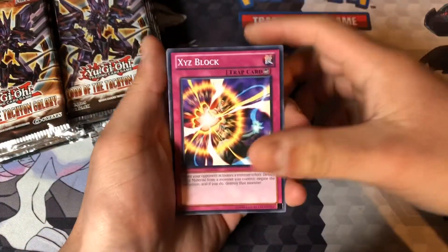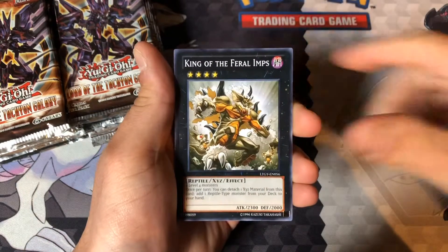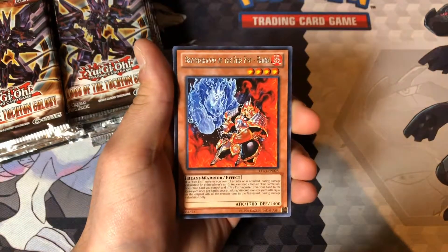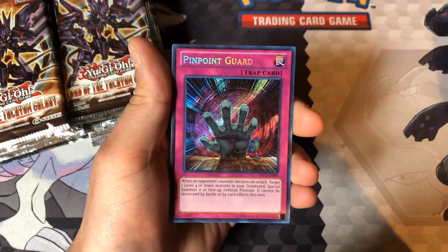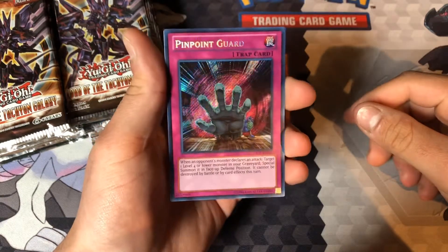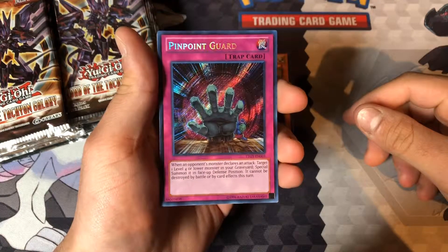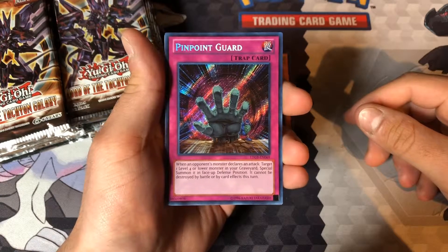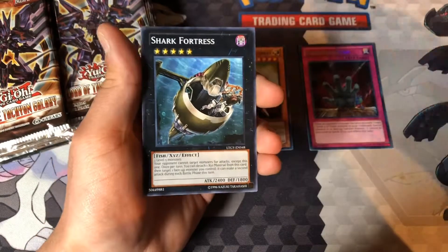Let's see what else we can get. I know we can get a Ghost Rare in here — can we get a Ghost Rare? Battling Boxers were also in this, forgot about them. Feral Imps — that was a good card. Brotherhood of the Fire Fist Rhino. And then we got a Secret Rare! Pinpoint Guard. Not really the Secret Rare you want to see, but it's nonetheless a Secret Rare. So we did get a Secret Rare — that's pretty dope.